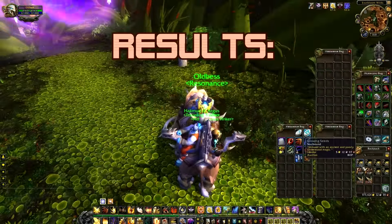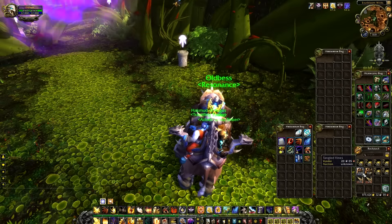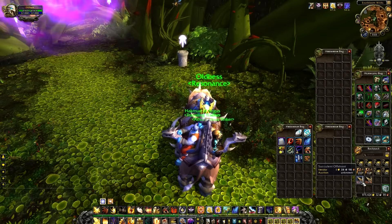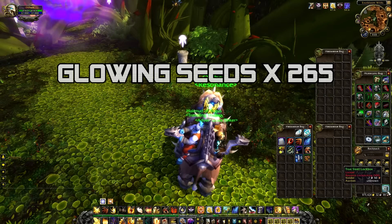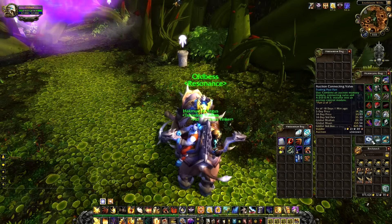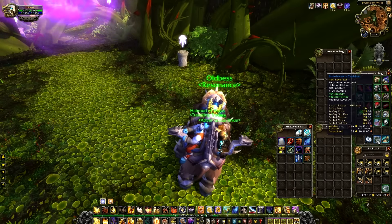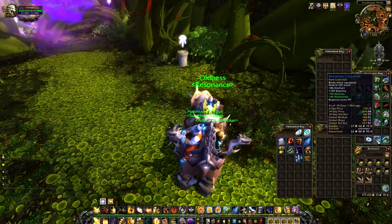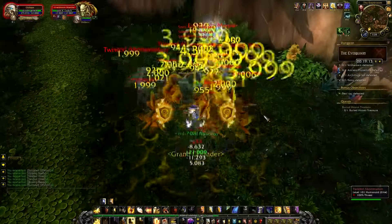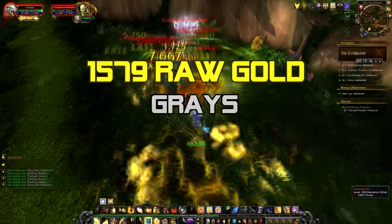Here are my results: I was able to reset it five times, so on average it took about 10 minutes to clear the right-hand side. I got 265 Glowing Seeds — over 5 gold each. I also got some auction house parts but they're not really worth anything, so I'll vendor those with the gray items. All gray items together vendored for 1,579 gold.